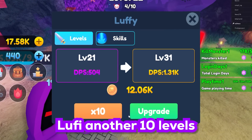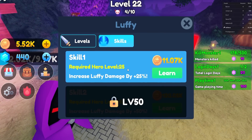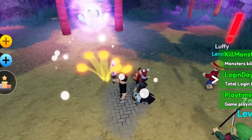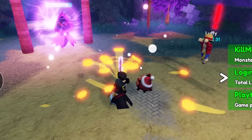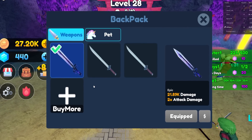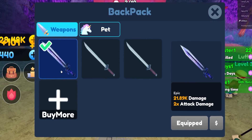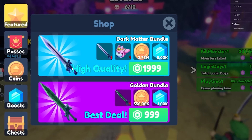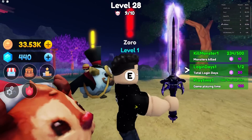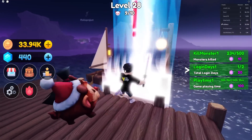I'm going to upgrade Luffy another 10 levels and unlock his first ability, which increases his damage by 25%. Actually, I think that was a waste — I probably should have bought more champs instead. Also, I just noticed this weapon we got from the chest is the same exact weapon you get for paying 2,000 Robucks. We basically just got the rarest weapon in the game from lucky RNG!